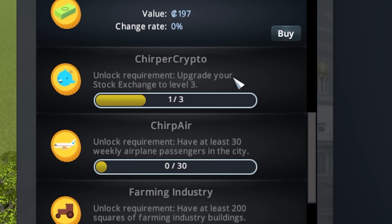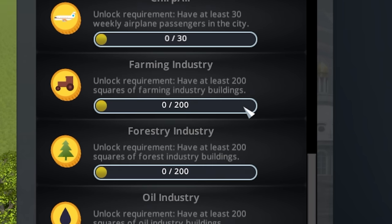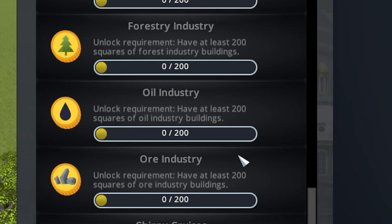Oh my gosh, there's even crypto stuff. Chirp, air, farming — and of course, all the industries.